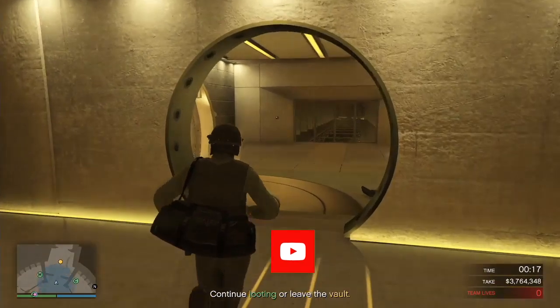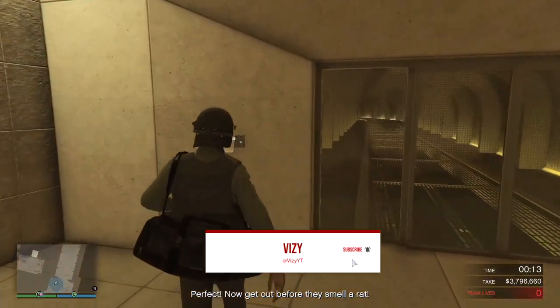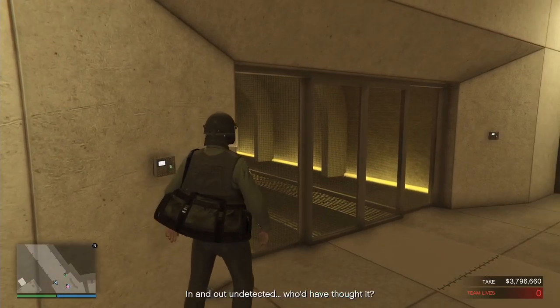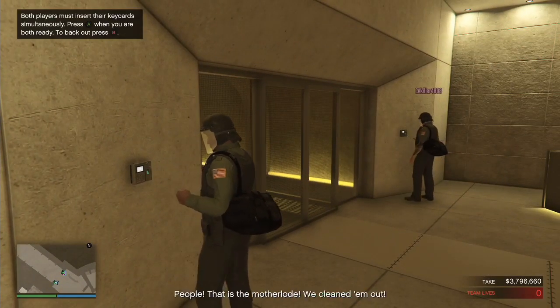We do manage to get a nice 3.7 million, and one thing to remember guys is that the cut-off point is around 3.5 or 3.6 million. If you do manage to get over that like we have in this video, then it can also be used as like insurance money — for example if you get shot or anything. So now we're just going to be coming out of the vault and then going the same way we have to escape the casino.